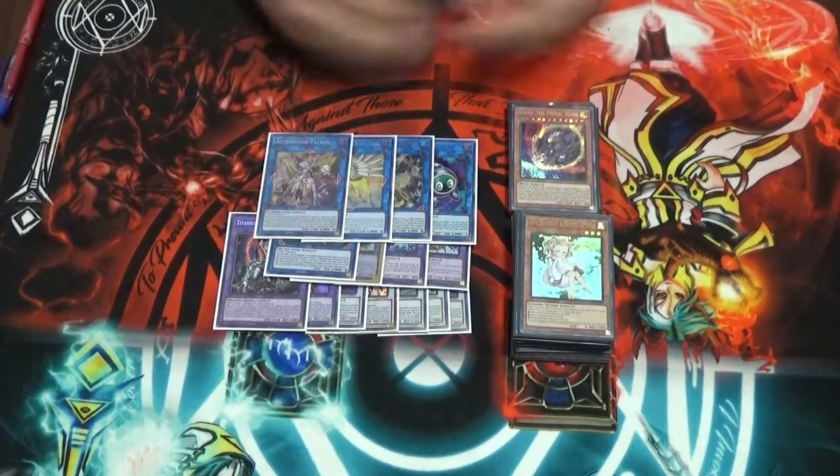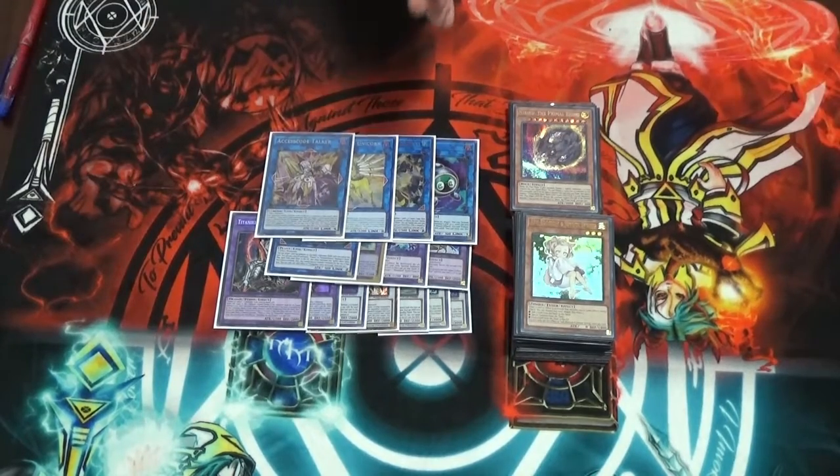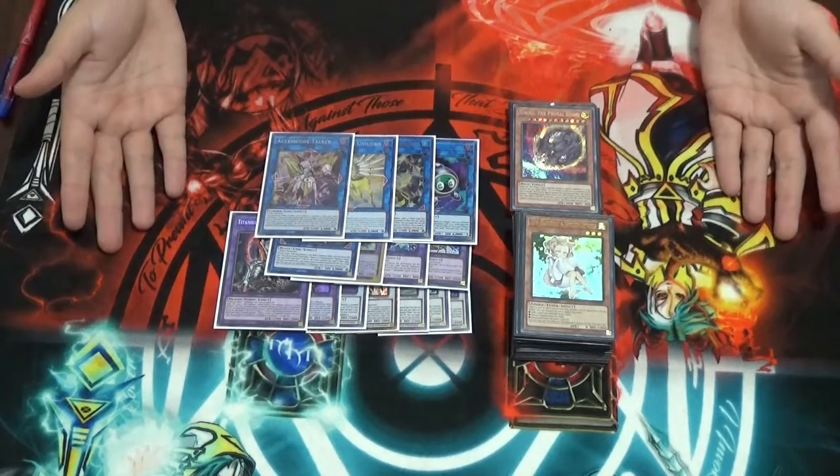The last match of the night was against Earth Machine, which went to Game 3. I lost because I just did not have enough outs to the Earth Machine combo. Other than that, I had a grand experience — I got into the Top 16 and won the Aleister mat and a few packs. And that was my topping an event with Blackwings.